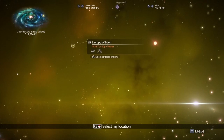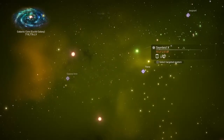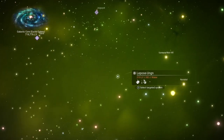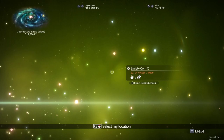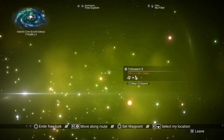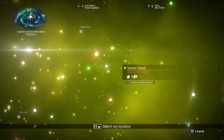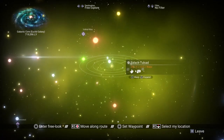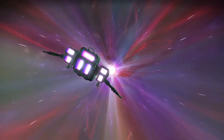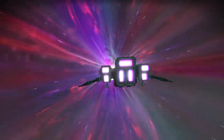Let's try to find a good system — an S-Class system, or a three-star system, S-Class. Because a three-star system will give us a better chance of getting that really good derelict freighter prize at the end. Here's another one. This one's got more planets in it, let's go to this one. Pirate systems will work too. So hopefully we'll find a good one here.